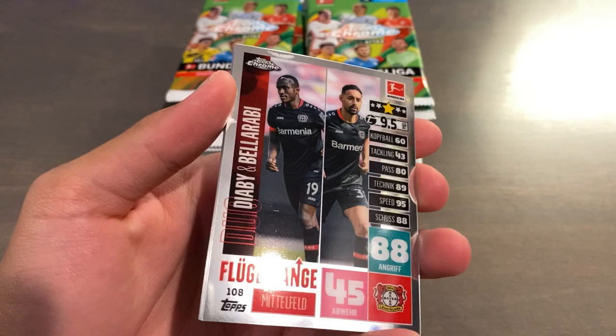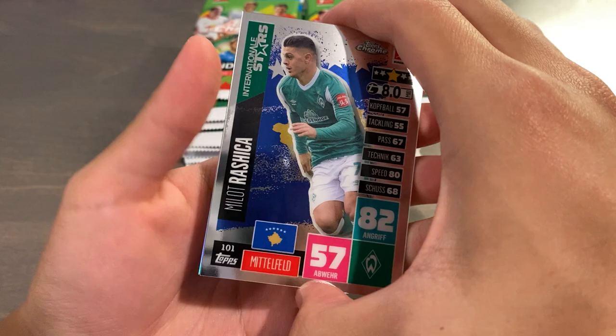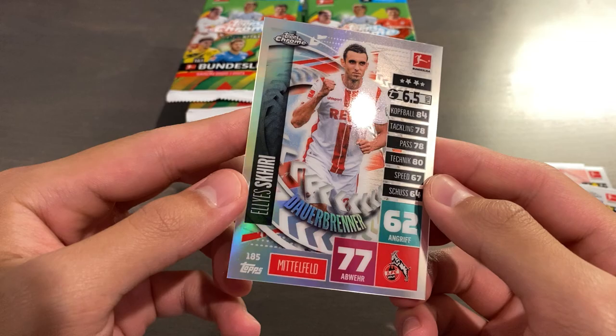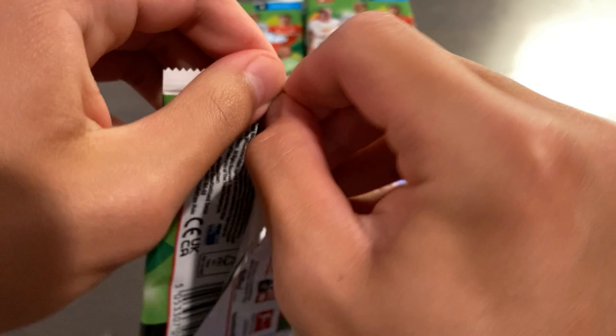So hopefully we get something nice. Wow, these cards are actually fairly thick. We have a Diaby and Bellarabi duo, Lucas Clusterman base, Milo Roshiko, and a Skiri Refractor. So nothing much there.